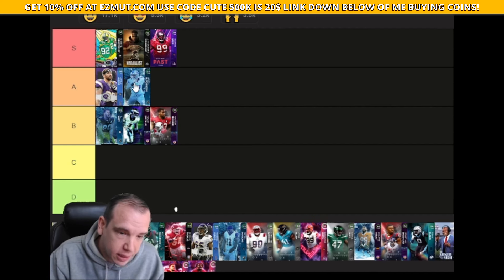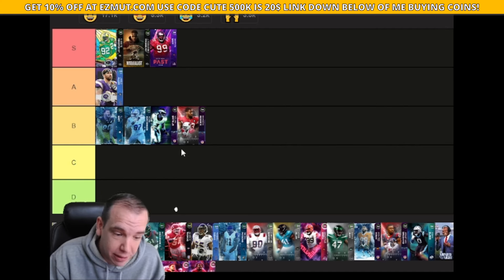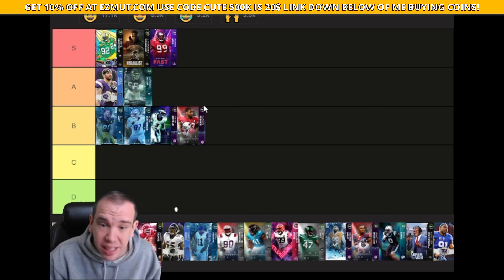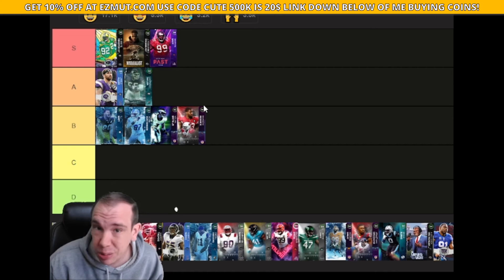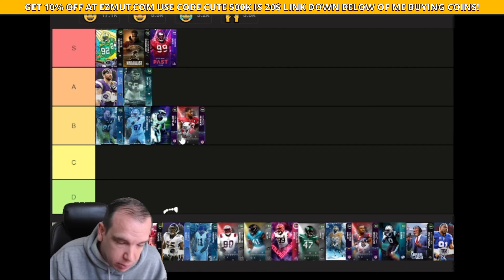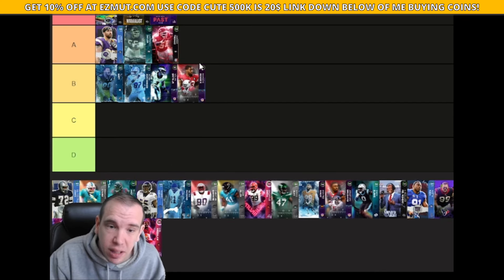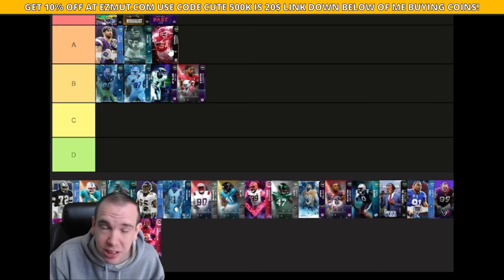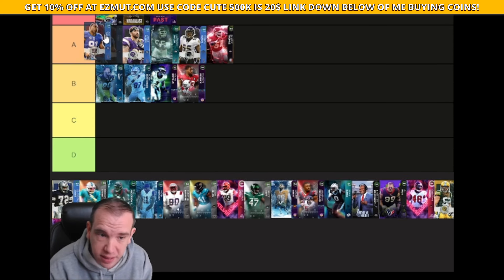Hutchison is not worth much at all — please do not get this card. He doesn't get good ability discounts or anything like that, he's going to be a pass. Orange Taylor is actually still relevant — his speed, strength, power, and finesse are solid, and he gets Double or Nothing. His traits are great and he's pretty good. Derrick Thomas is going to be at the end of A-tier, but this guy is still usable. His discounts and traits make him a card that will make a pretty good difference on your team.